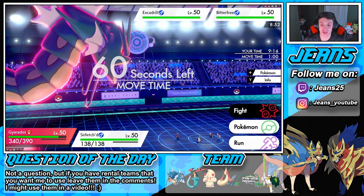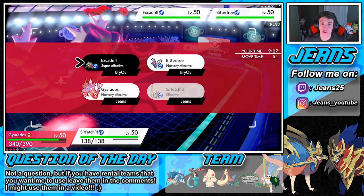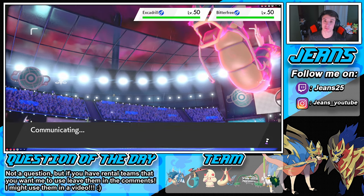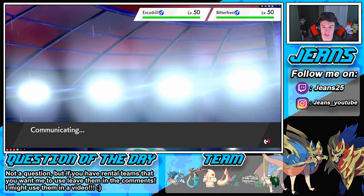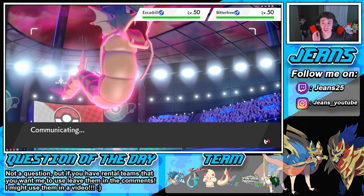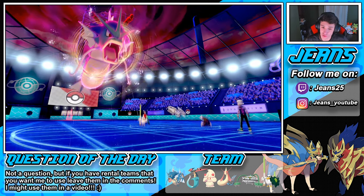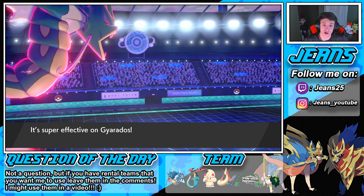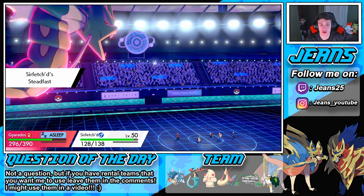Butterfree pops out here. We have our Life Orb Sirfetch'd chilling. We might go into Meteor Assault over on this Excadrill — 150 base damage! Surfetch'd can't move the next turn though. He might G-Max Butterfree here and go into Max Airstream, potentially taking out my Sirfetch'd. Rock Slide comes out — but we have Steadfast! Our speed is going to raise. Wait — we flinch from that Rock Slide? Get out of here! We are asleep right now.